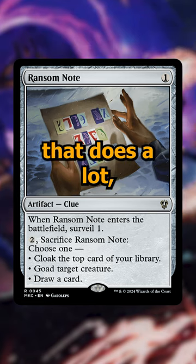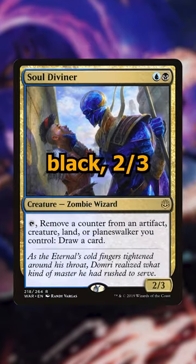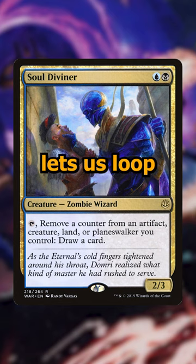Then we're going to take out Ransom Note, a card that does a lot but doesn't do a lot very well, and replace it with Soul Diviner — a two-cost blue and black 2/3 that allows you to remove counters from your creatures to draw cards. Importantly, Mirko returns everything with a finality counter, so this lets us loop the same creature over and over and draws us cards while doing it.